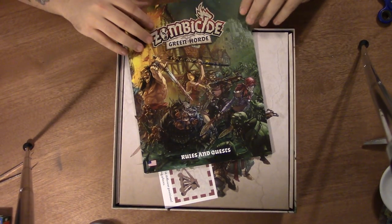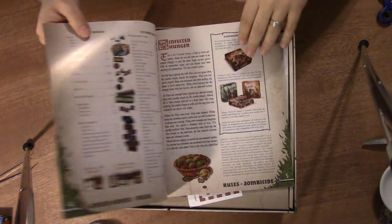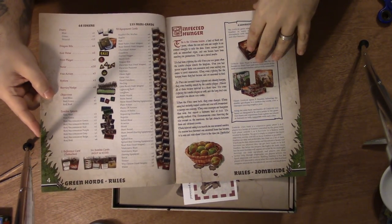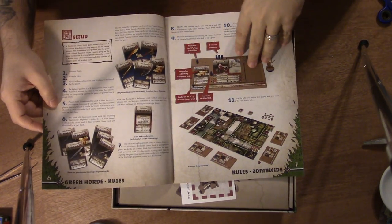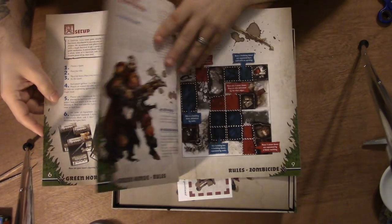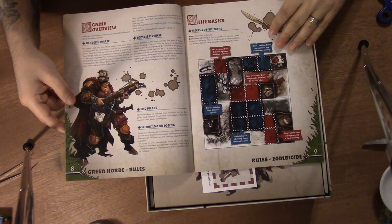The rulebook looks really good. The camera's still out a little bit so you can't read all the text, but this is like a nice magazine — kind of glossy, full color. They've got their artwork scattered throughout. I've always been a big fan of their artwork; I think they do great art.